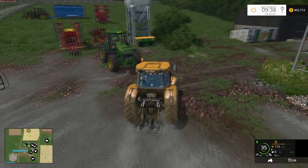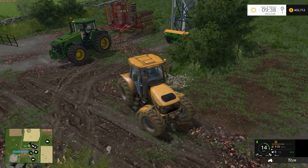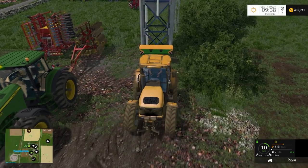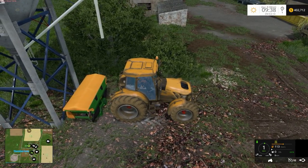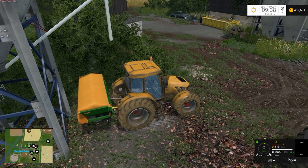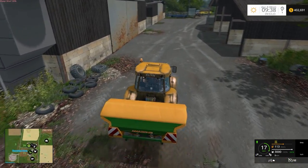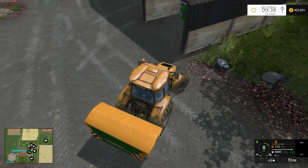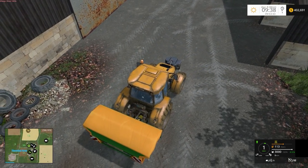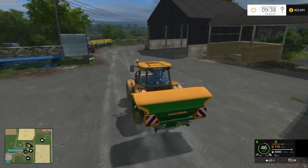Ok guys, I'm just going to hook up the fertilizer spreader - this is actually the in-game one set up to take lime, so we can spread lime with it. It does do normal fertilizer as well. It's currently full. So we're going to go up and spread lime on field number 7 - I'll put a weight on the front of this too. That'll pretty much wrap up this episode. I did want to do some seeding but I'll do that in the next episode, as there is going to be quite a bit of seeding to be done.